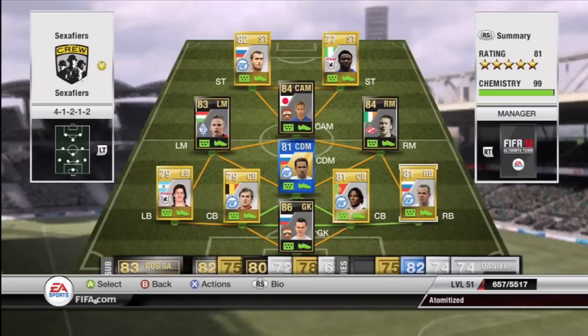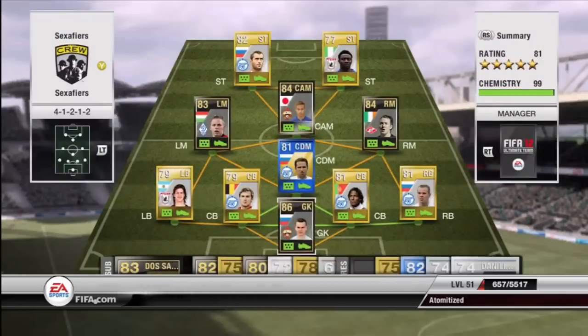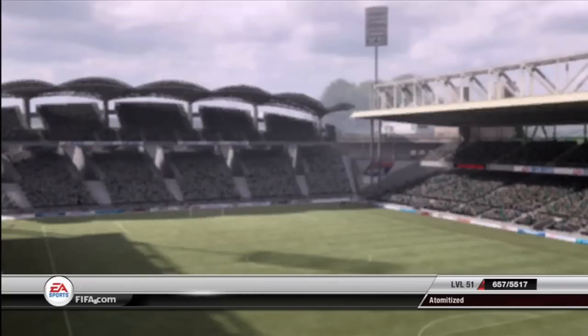If McGeeDee was left-footed, I'd definitely have him as a right wing, but he's not. And Akinfeev — I don't think I pronounced that right — he's a bit of a beast. My benches are really just pretty much random players from my other squads.